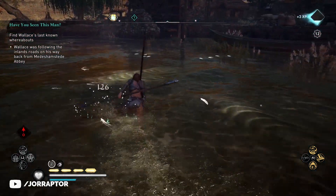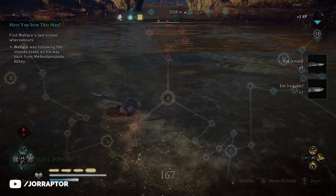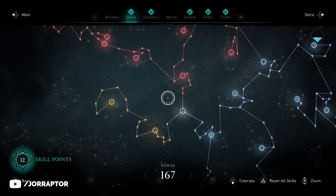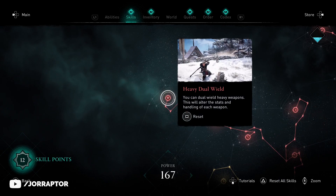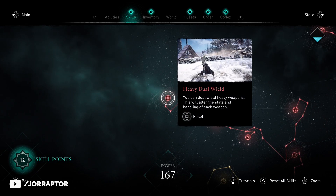I figured out that two spears is actually faster than one. That's why it's super nice to unlock the heavy dual wielding skill, which you find over here in the skill line. You can always reset your skills as noted in the menu, so totally spend some points here to use it for this tactic.